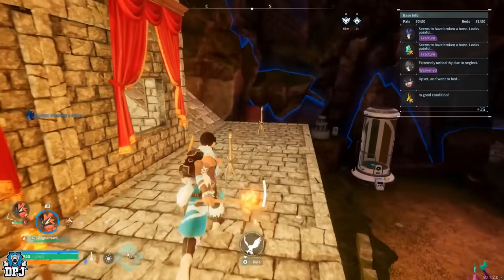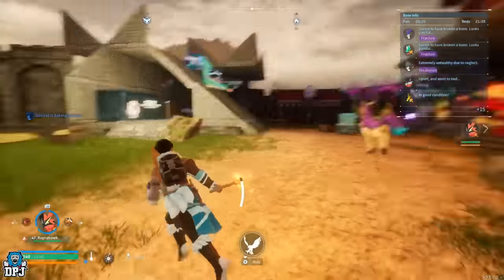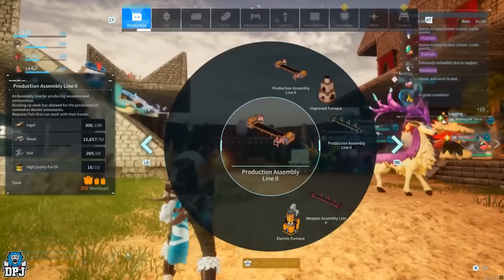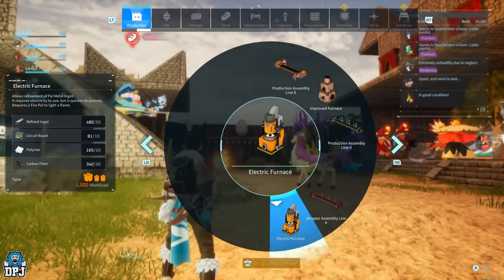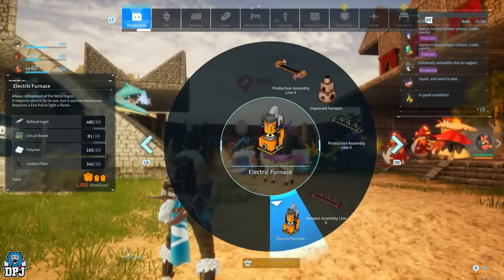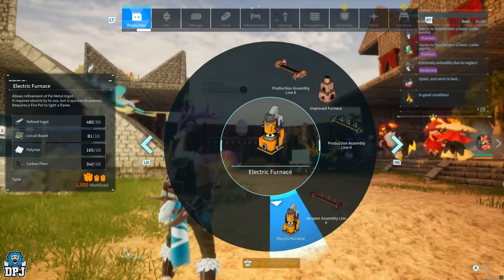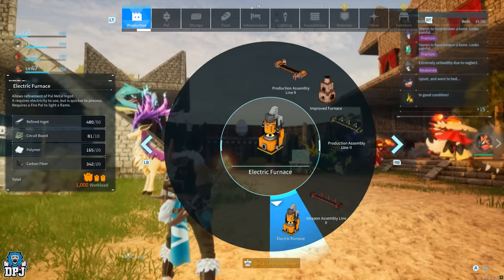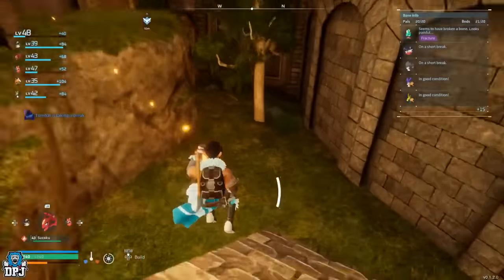Moving on to the duplication glitch — and yes, it still works. How this works is you build something with the required materials, place the item down, cancel it, and you double up and duplicate the materials required to craft it. This works with literally anything you can place down on the floor.